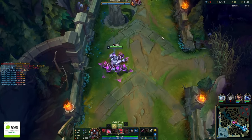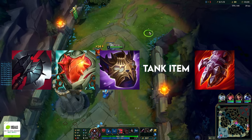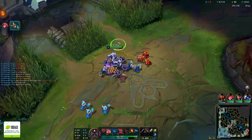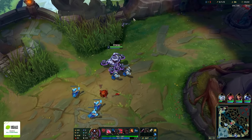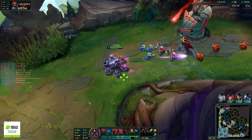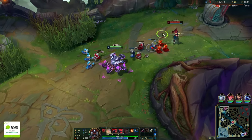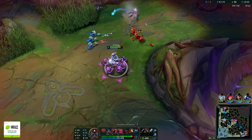The second build path is the 'win-more' build: Black Cleaver, Heartsteel, Overlords, tank item, then Sterak's. This is for when you're winning against your enemy laner and the enemy team doesn't have percent HP. Urgot is in a weird power vacuum right now — strong levels 1, 2, 3; weak levels 4 through 8; spikes at level 9; then somewhat weaker until level 13, where you spike really hard. We're in a meta where control mages and ADCs like AP Kog'Maw and Caitlyn hard counter Urgot.